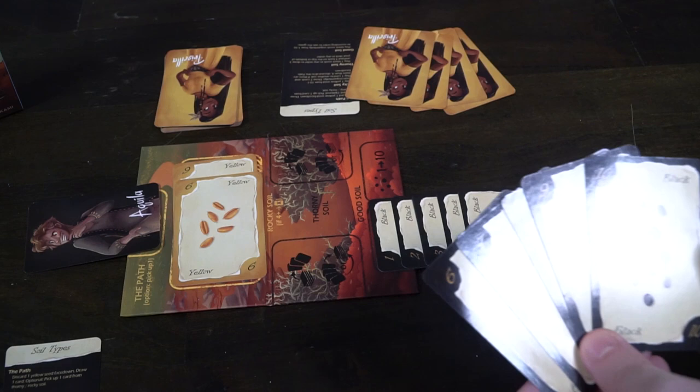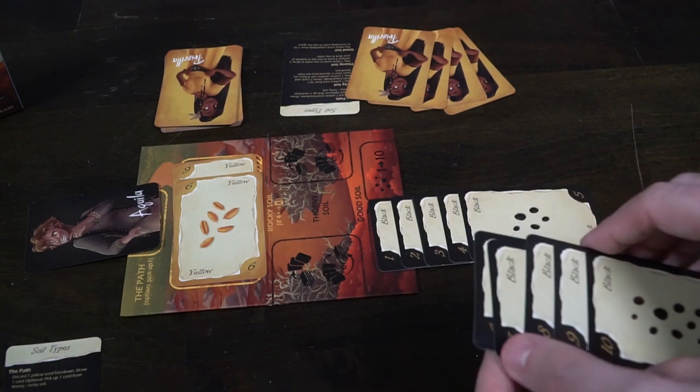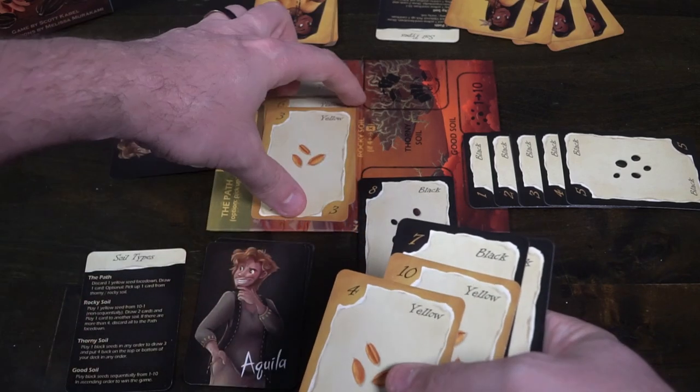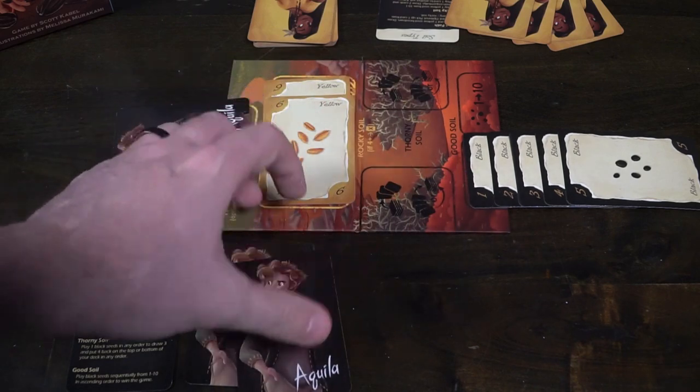If you hit ten before your opponent the game is over and you win — there's no scoring, no points, just the person who's most efficient and plays their cards down first. The path is a way to draw a card and gather a card you previously placed in the thorny soil. The yellow space is about drawing; rocky soil is about drawing and playing a bonus action; thorny soil is about saving cards; the path is about collecting previously played cards; and the good soil is how you win — placing cards in order and manipulating your hand to best play the game.